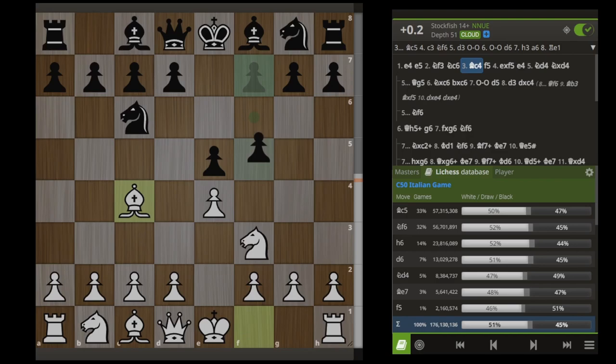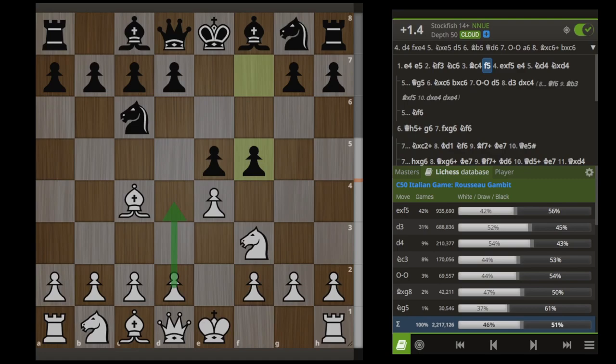I hate intros. There will be no intro to this video. The Russo Gambit occurs after F5 in this position. The official, engine-approved way of refuting this gambit is by playing D4 here, after which things get pretty complicated. But the lines I'm about to show you are much simpler and easier to understand, and are absolutely filled with tricks and traps that will get us a winning position almost every time.